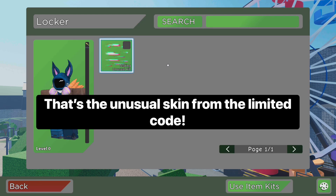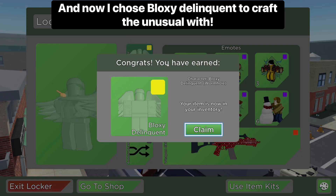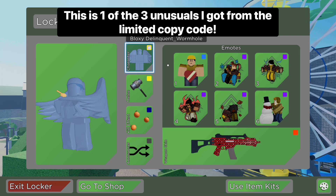So with the Testing Unusual Kit that I got from the Limited Copy Code, I'm going to be combining the Bloxy Delinquent skin, and I got the Wormhole Unusual for the Bloxy Delinquent skin. And now it's time to showcase.